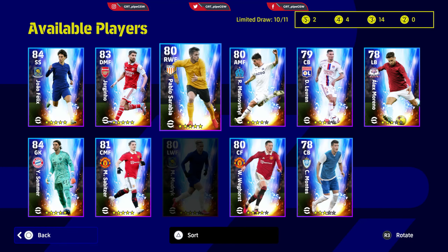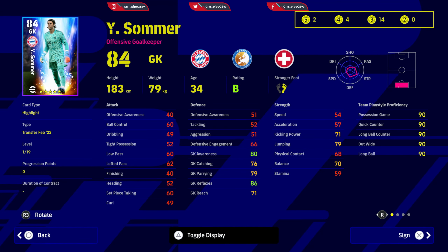Sommer — I believe he is going to be the meta goalkeeper. When you increase his reflexes they go to 92 and above, goalkeeping awareness goes to almost 90 as well, jumping is already high at 79, reach is 78 but you can increase it to 88 or so, catching and punching you can increase to around 85 and above. With Sommer you will have a perfect goalkeeper. If you increase his reach and jumping he can stop those curls aimed at the top corner with Neymar or Messi.